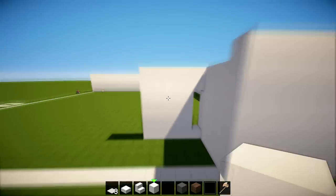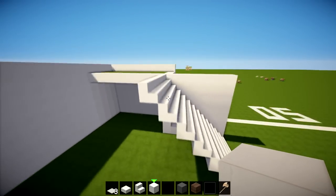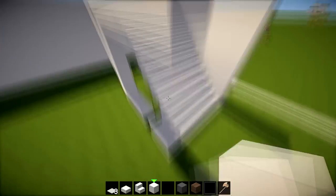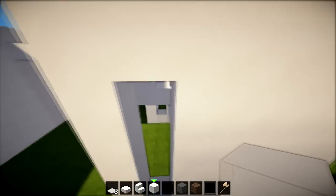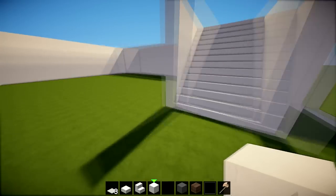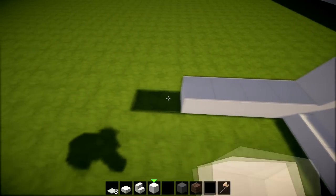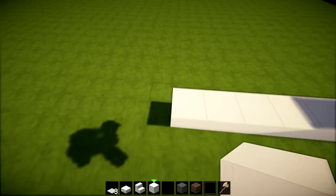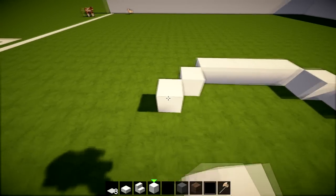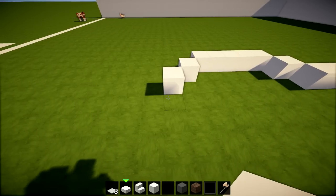We're going to do exactly the same on the other side: start from here, bring it all the way down, copying that side and squaring it off. Then count one through nine and go: one, five, one, five, one like that. Get the half slab and place one, going all the way across to that point.